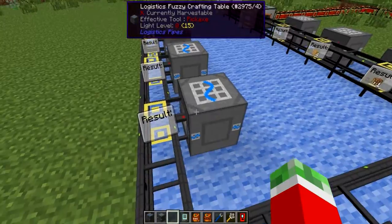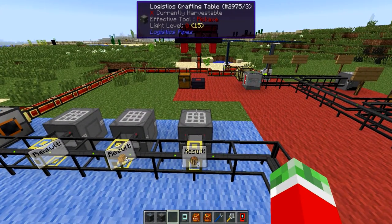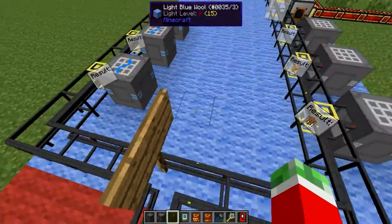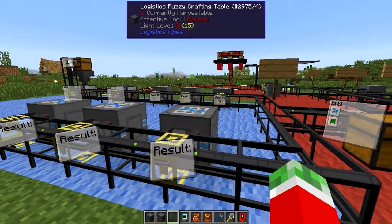Now let's cover the difference between the logistics fuzzy crafting table and the normal logistics crafting table. The normal crafting table handles standard everyday recipes and will work for most things. But there are exceptions — specifically items with different metadata or NBT data, like tools that require a specific durability. That's where the logistics fuzzy crafting table comes in.